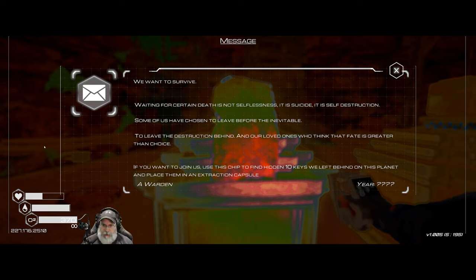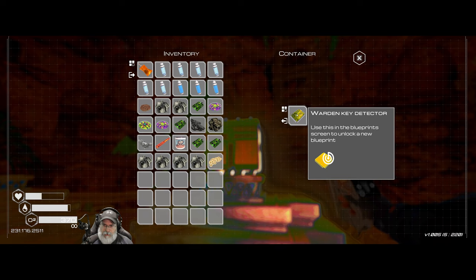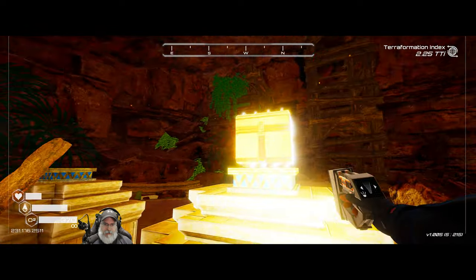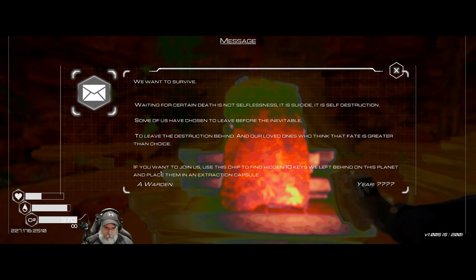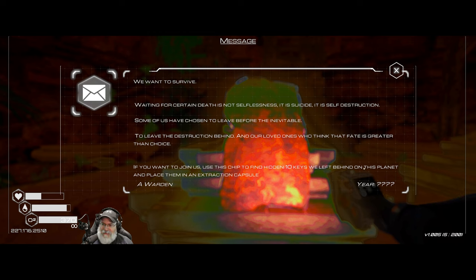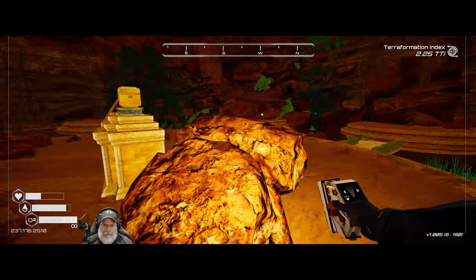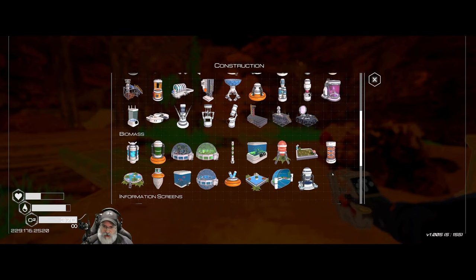'We want to survive — waiting for certain death is not selflessness, it is suicide, it is self-destruction. Some of us have even chosen to leave before the inevitable, to leave the destruction behind and our loved ones who think that fate is greater than choice. If you want to join us, use this chip to find 10 hidden keys we left behind on this planet and place them in an extraction capsule.' Ooh — Warden Key Detector! Use this in the blueprint screen to unlock a new blueprint. Nice! So we need to find 10 hidden keys and place them in an extraction capsule — I'll figure out what that is at some point.